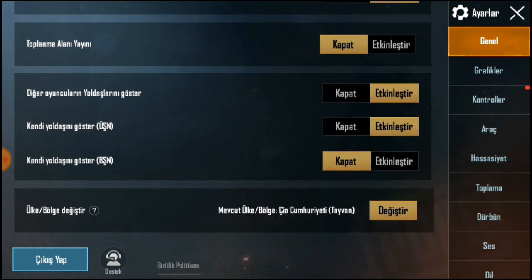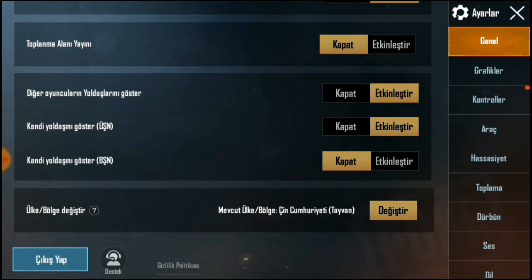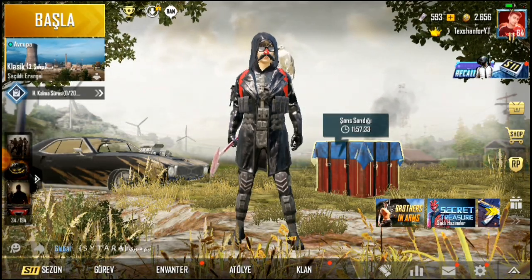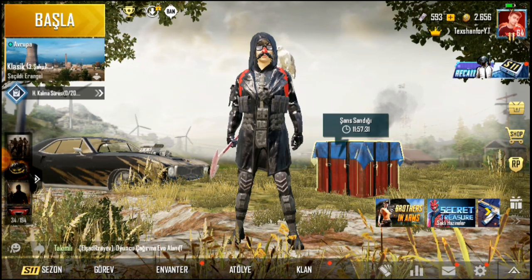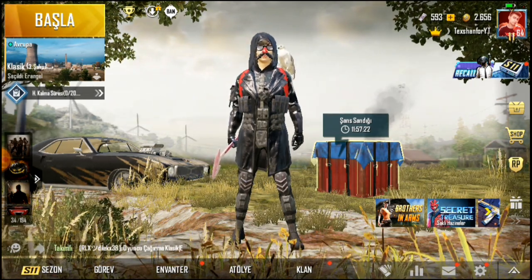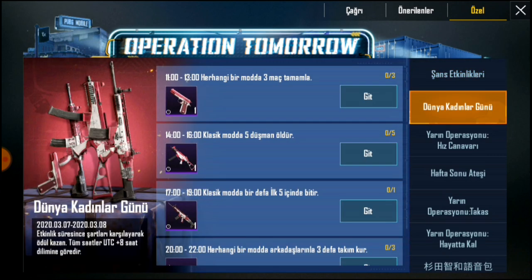Eğer ülkeniz Türkiye ise Tayvan'a değiştir diyorsunuz. Tayvan'ın etkinlikleri Türkiye'den daha güzel. Ülkemizi değiştirdikten sonra oyundan komple bir kez girip çıkıyorsunuz. Ondan sonra etkinlik butonuna basıyorsunuz. Buraya bastığınızda dünya kadınlar gününe özel bir etkinlik mevcut.